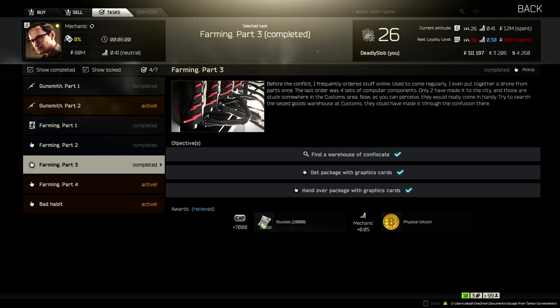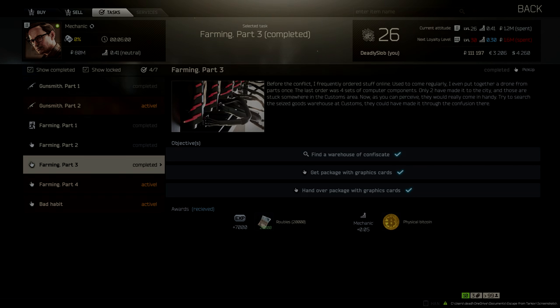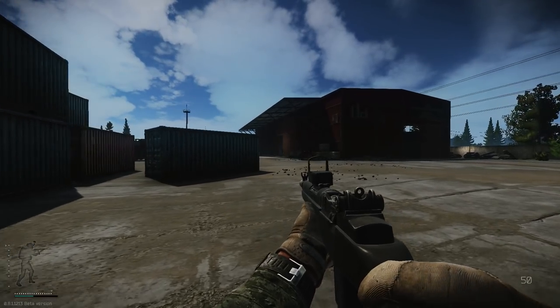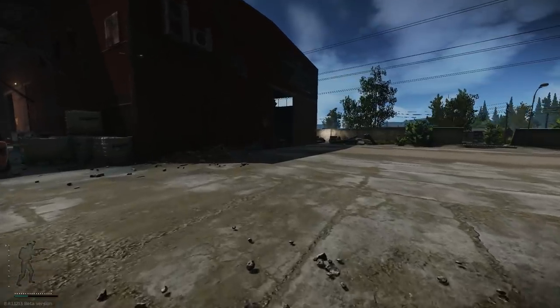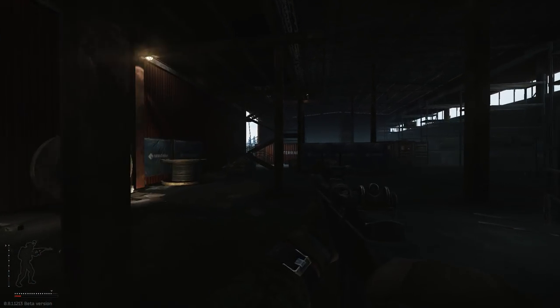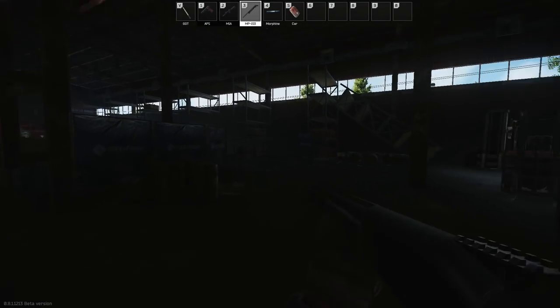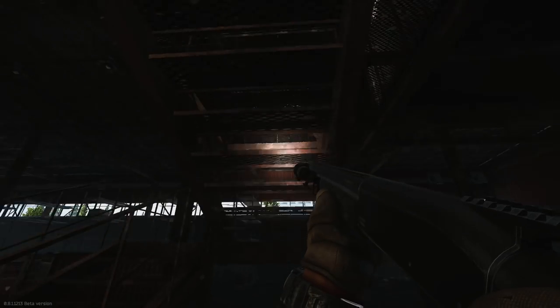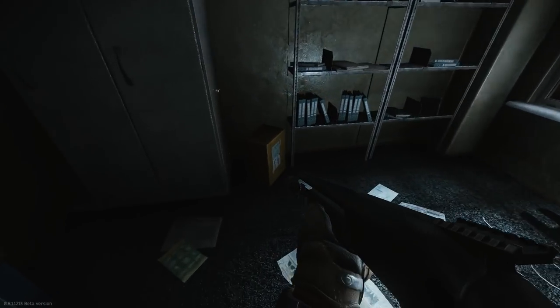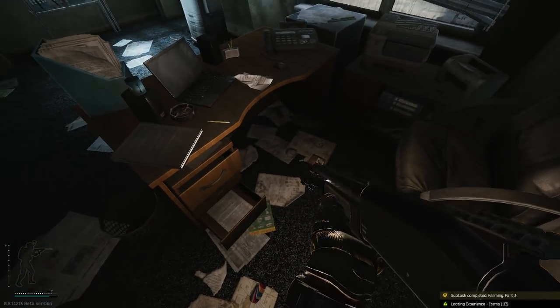Farming Part 3 is not an item collection quest, thankfully, and it has you looking for some confiscated cargo in the customs offices. You are going to need to get your hands on a customs key, or wait for somebody to open the terror group customs office and go inside. You can find customs keys by killing scavengers and looting their pockets and backpack, but it's primarily found by looting filing cabinets. It took me a few days to find mine, so good luck. Once you have your key, go to the big red tin customs warehouse. Once you breach the room, laying on the floor on the left is the cardboard box which contains the GPUs — then head to the extraction.